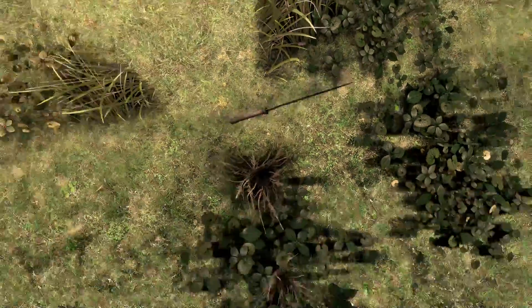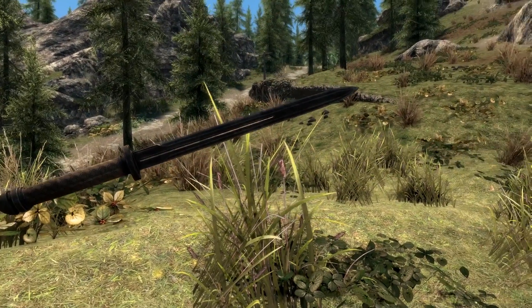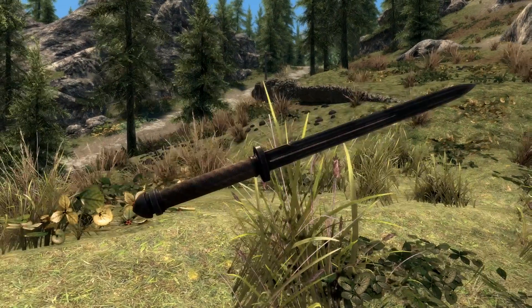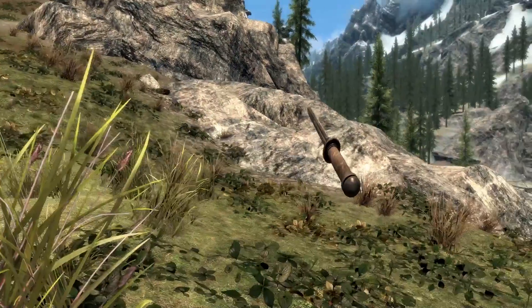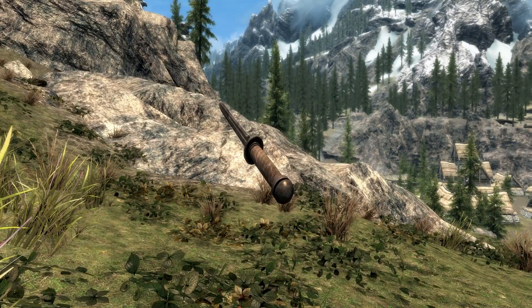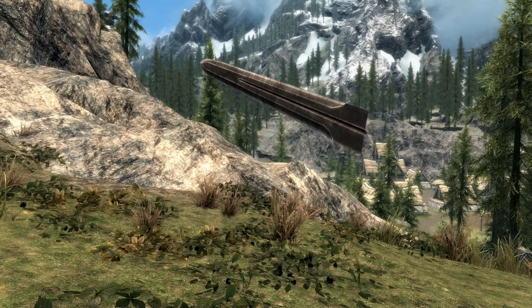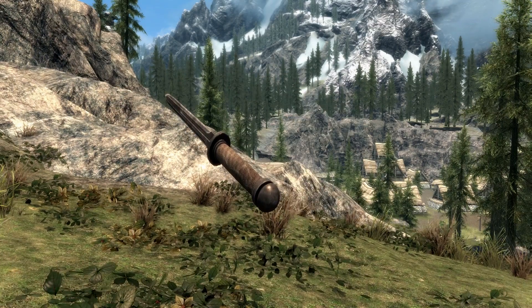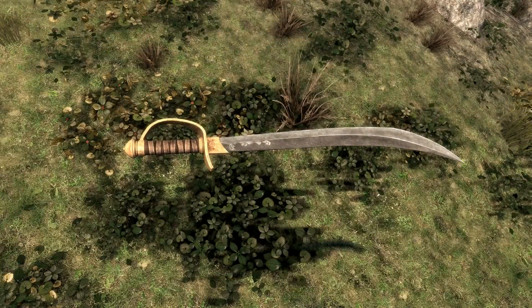Then we've got Valdr's Lucky Dagger. This is everything that I would think a dagger would look like — it's got a very long blade, a few inches more than usual, with a nice leather wrap, a nice round pommel, and a nice round hilt. It's a good looking blade with nice inlays, and the bevels are very nicely protrusive — if that's even a word.